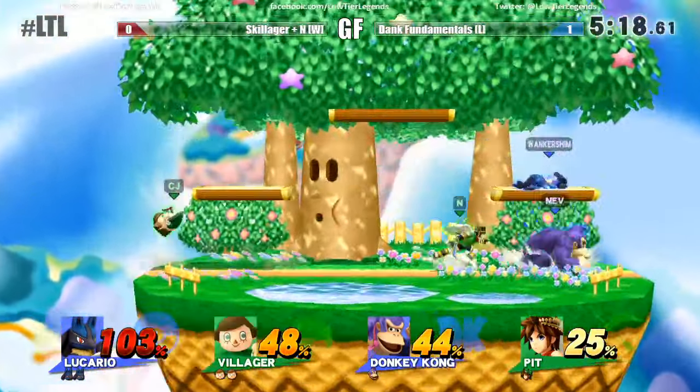Blue team needs to win this to reset the bracket. They're doing a very, very good job. Looks like Lucario had a Mewtwo death under his belt — some slight missed team synergy, but regardless they still edged that one out. We don't see a character switch. I could see character switches by anyone if the bracket is reset — might have to do a double blind pick. Neb's got Mario and Donkey Kong, I don't expect Skillager or N to change.